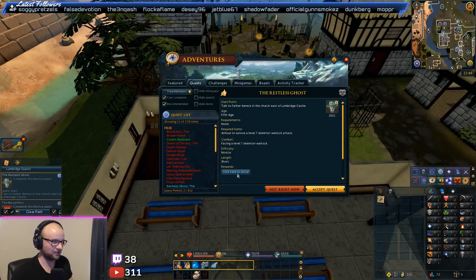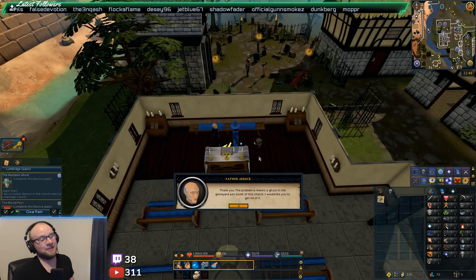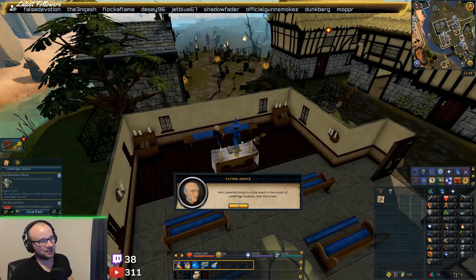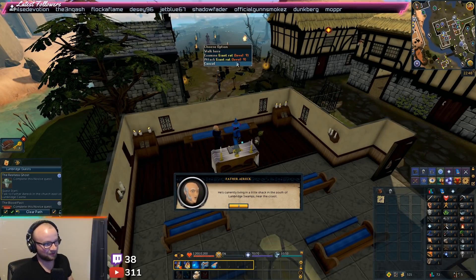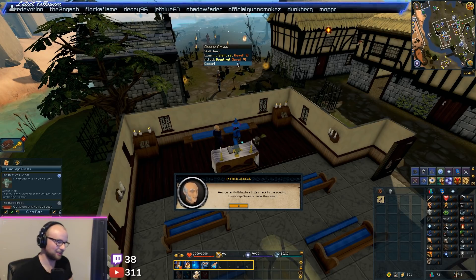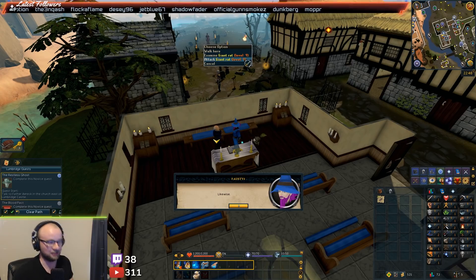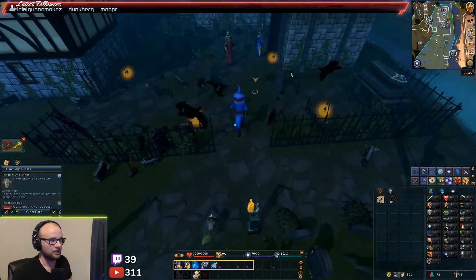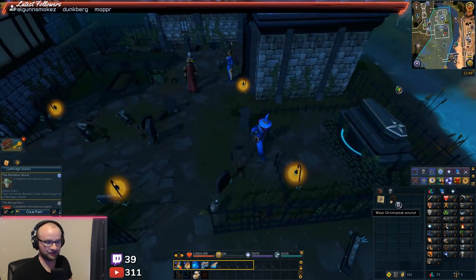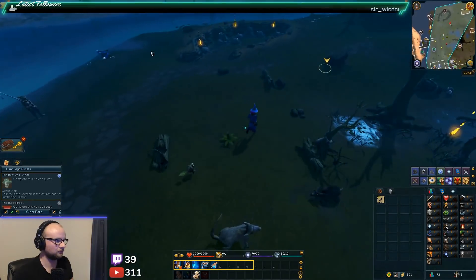Okay, so this quest is basically exactly the same except you get 20 sardines and two keys. This is cool — it tells you exactly what you need and what you're going to get. One of my comments talked about that the monster levels for things are completely irrelevant compared to players. So like this rat, it says it's level nine, but if it was to be like player stats, it would be like level three. So your DPS is basically just off the charts.